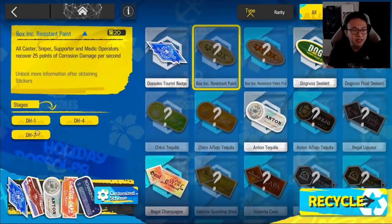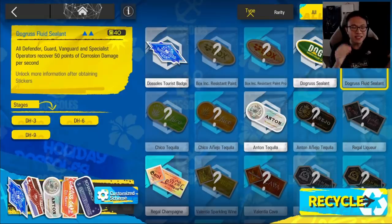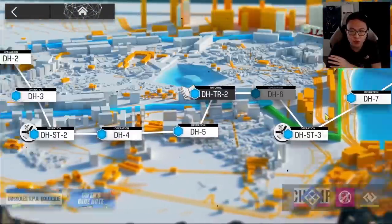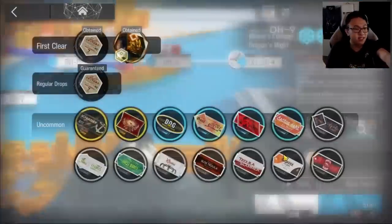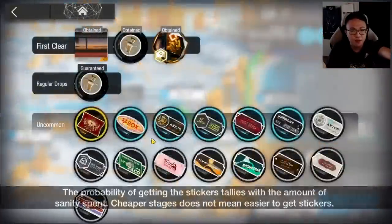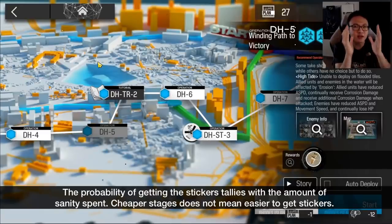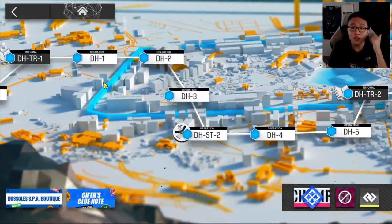Do the later stages have a higher sticker drop rate? No, they don't. Stickers can be obtained in all stages. Looking at the drop tables: DH1, 4, and 7 share the same sticker pool; DH2, 5, and 8 share another; DH3, 6, and 9 share another. All stickers can be found within each set of three stages. For example, DH6 and DH9 show the exact same 14 stickers as drop rewards, and DH5 and DH8 match as well.